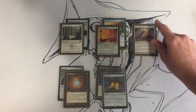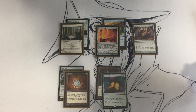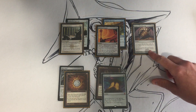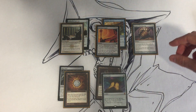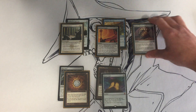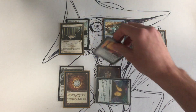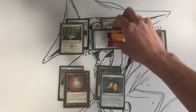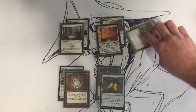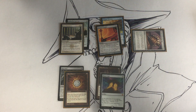Another one is Sensei's Divining Top. It has: tap, draw a card, then put Sensei's Divining Top on top of its owner's library. So what you do is activate that ability, and in response cast a copy of Dramatic Reversal, let that resolve, then do it again. Repeat that loop until you've drawn your whole library, or however far down you want to go.